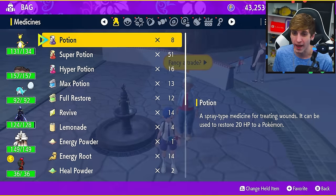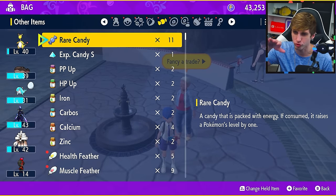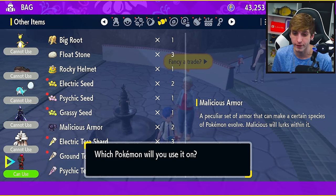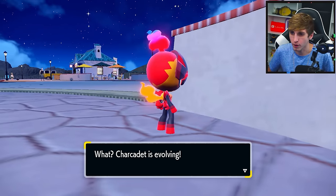Now you just go into your bag, over to the rare candy-type item slot. Here it is — the Malicious Armor. It's a consumable item, and as you can see Charcadet can use it, with no level requirement.